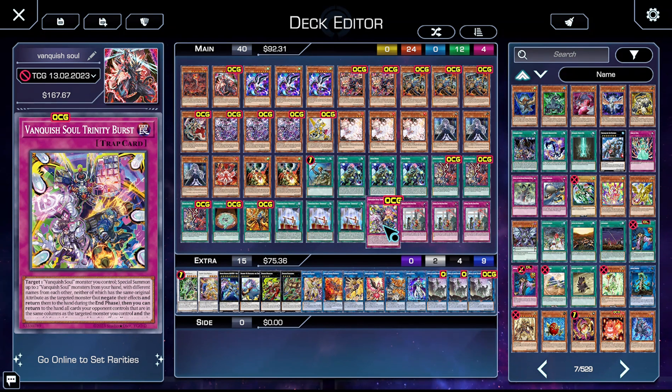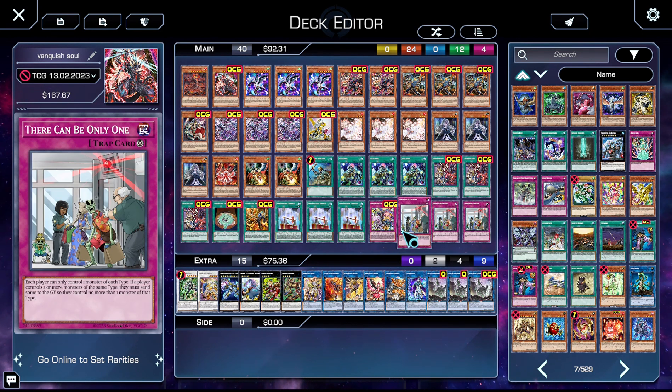Vanquish Soul Trinity Burst: you target a Vanquish Soul monster you control, special summon up to two Vanquish Soul monsters from your hand with different names, neither of which share the original attribute as the targeted monster, but you negate their effects and return them to hand during the end phase. Then you get to return to the hand all cards your opponent controls in the same columns as the targeted monster and the monsters you summon — so you can potentially bounce six cards, though that won't consistently happen since you need most of them in hand already. Three copies of Tikaboo, since it's an incredibly powerful floodgate and we can play around it perfectly fine.